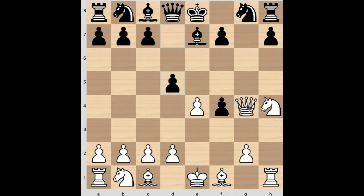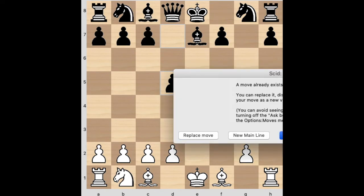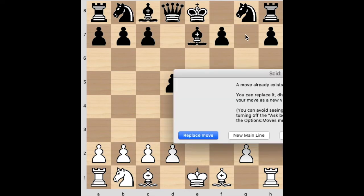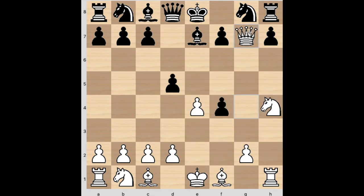Sure enough, my opponent did play d5. I guess even here I should take the pawn — I didn't consider this because I really wanted my bishop on f4. I saw a more aggressive move, and it's a King's Gambit, so why not? I went Queen g7, attacking the rook in the corner — even if the knight moves, I can take with check. There's no defense along the back rank. But this is the losing move.